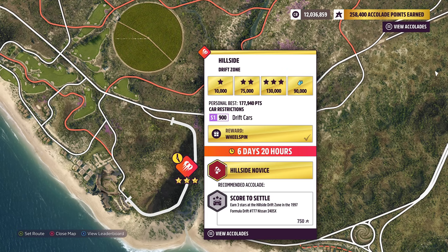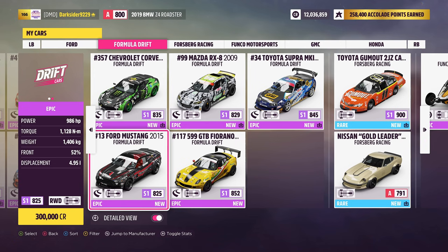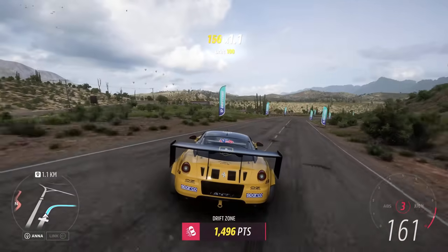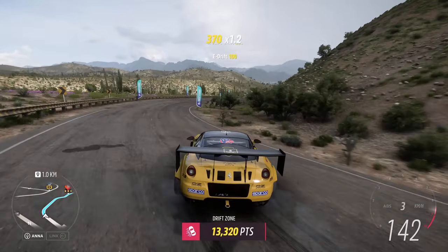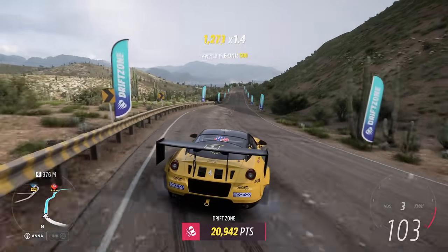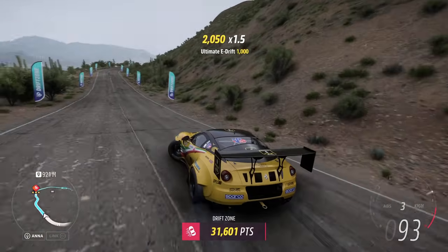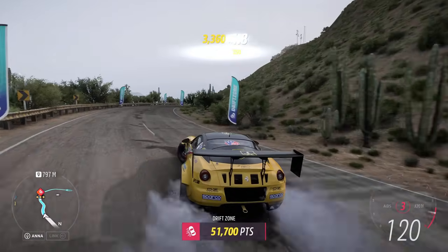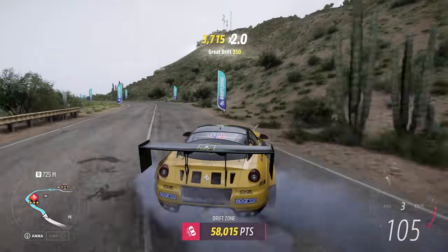And lastly, Hillside Drift Zone in S1 drift cars with a 90k drift score target. What you need to use here are formula drift cars. The easiest way to drift is by using manual transmission, so make sure to switch it in settings and then just put it in third or fourth gear and give it a go, sliding from side to side. It should be rather easy and no additional tuning should be required for these cars.